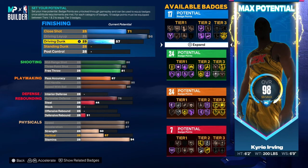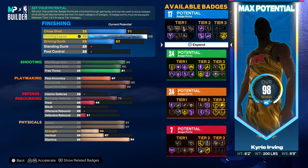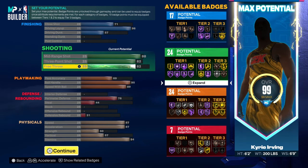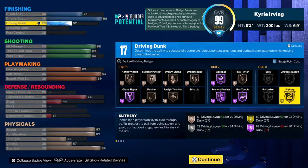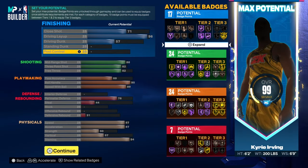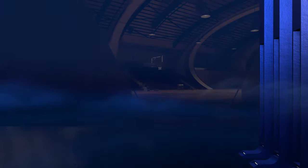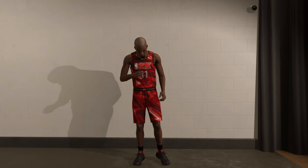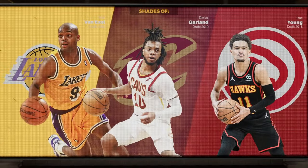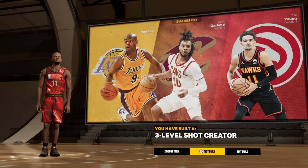Since we need the extra badges, we're gonna give him 17 finishing — just so you can use the 10-badge slot and still have slithery as your court badge, because you need to use 10 and then have slithery. So this is how the build is gonna look. If you want the extra badge points you can do it the first way, but we can go like that. Three-level shot creator — that's cool.